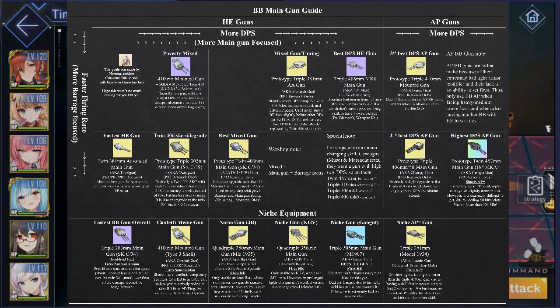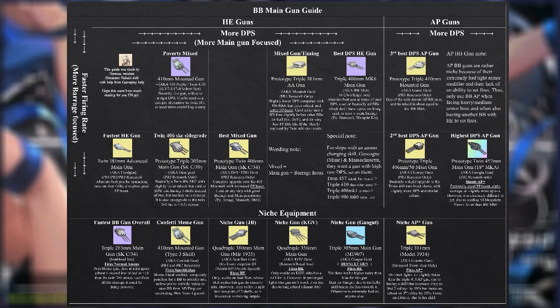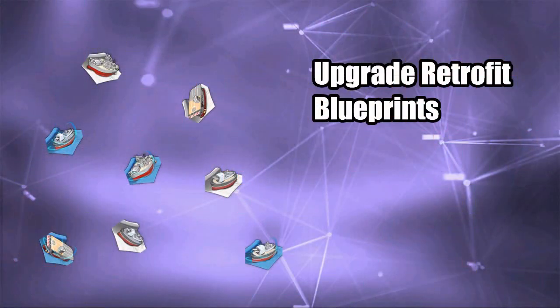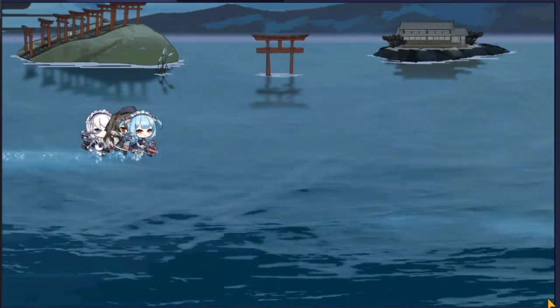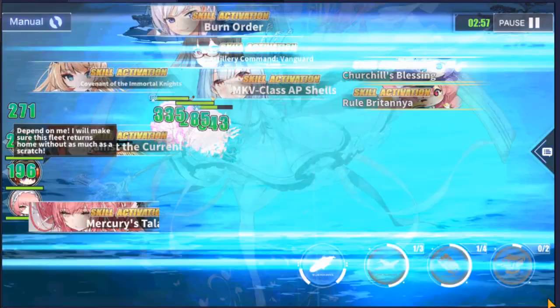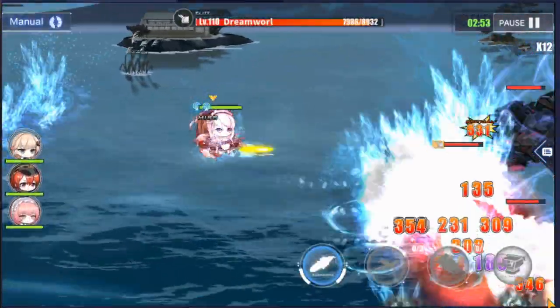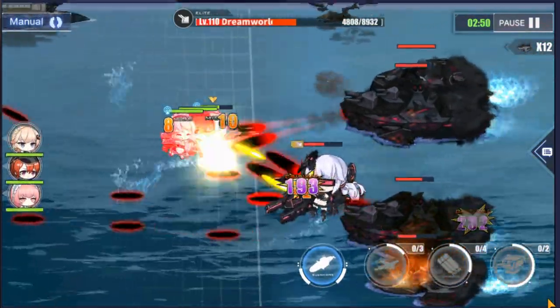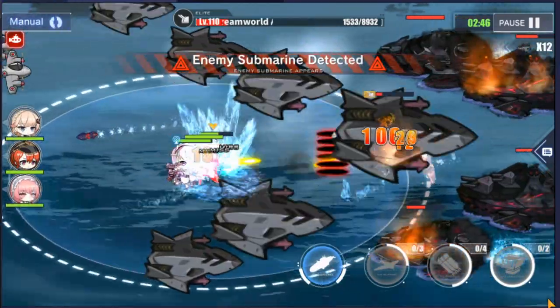Always consult the gear tier list, which I will link below, to know which gear is the most useful. Next, something I wish I knew: the retrofit blueprints you collect in hard mode stages, and sometimes from commissions — you can upgrade T1 into T2 blueprints. If you are short on T2 destroyer blueprints for retrofitting or for your PR ship, no need to wait another day farming hard mode and praying for RNG. You can combine 6 tier 1 blueprints into 1 tier 2 blueprint.